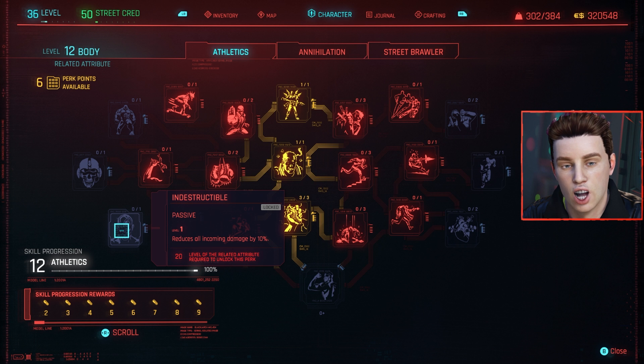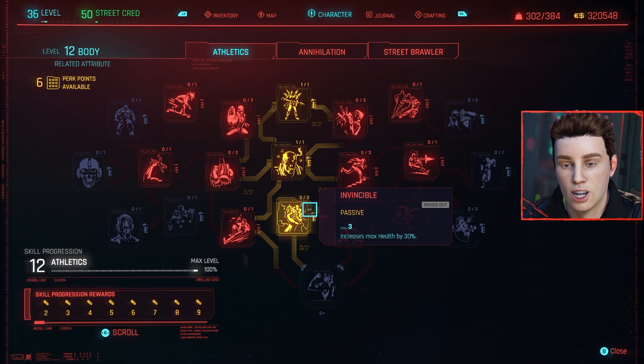The next perk is called Indestructible, which reduces all incoming damage by 10%. It requires level 20 in Body, so you'll need to dump 20 points in to obtain it. The other one is called Invincible, which increases your max health by 30% gradually — starting at 10%, then 20%, then 30%. Those are the strongest S-tier perks in the Athletics category.